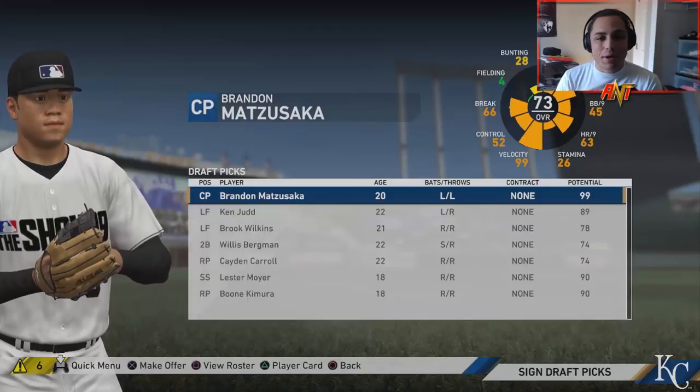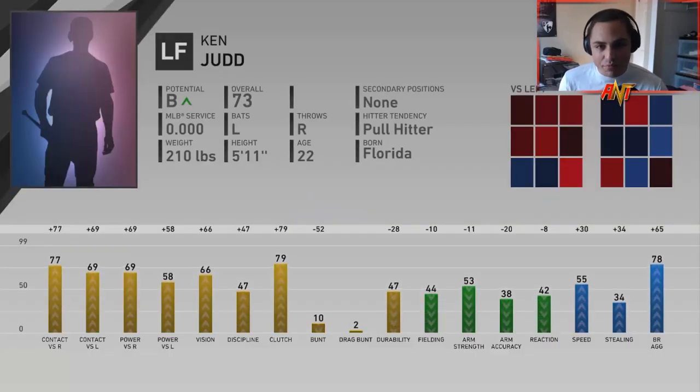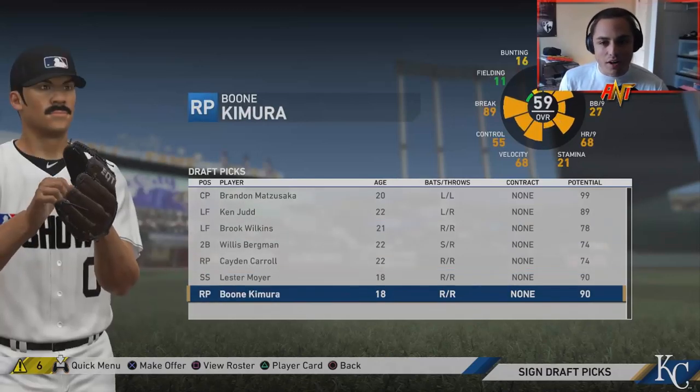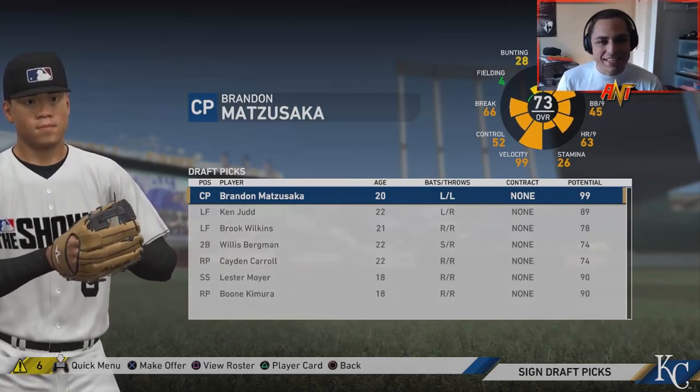When I say we have a good draft class, I mean it — I don't say that very often. Brandon Matsuzaka: 99 potential, 73 overall. Ken Judd: 89 potential, 73 overall. Lester Moyer: 90 potential. Boon Kimura: 90 potential. These first two picks — 73 overalls with 89 and 90 potential — I like to see that. So I said we were going to be bad... I'm wrong, that's the scary part.